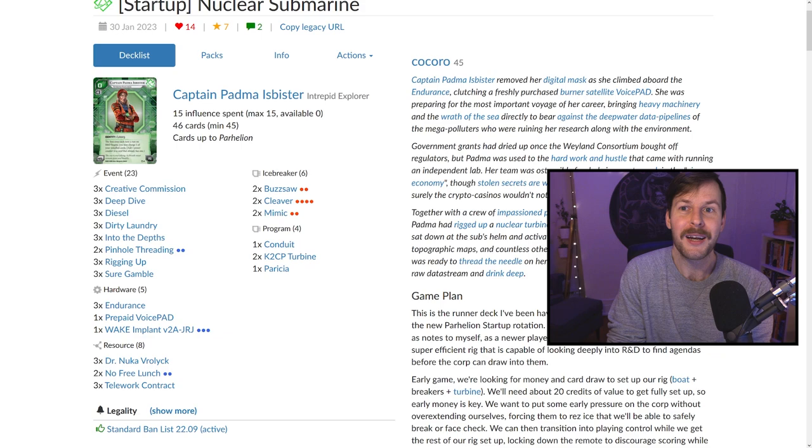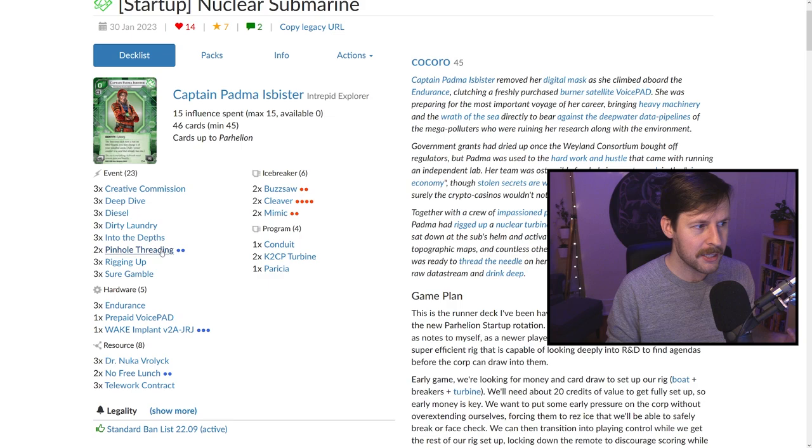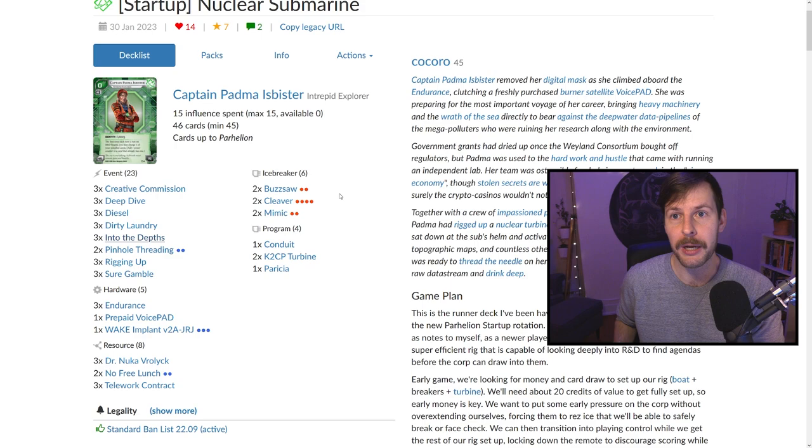One benefit of this deck is it's kind of rare to see this in Shaper — a lot of times in Shaper decks you'd see one of each program type. One fracter, one killer, one decoder — the best, most efficient ones, found consistently with Self-Modifying Code. In startup, Self-Modifying Code has also rotated, so we lean on other ways to find programs. Luckily, we have three Into the Depths, which fires consistently in the early to mid game, especially once we get Endurance down. But this deck has two of each breaker, which means even if you lose your Cleaver, it doesn't mean you're out of the game. With two of each program, we're also more likely to find what we need early — it provides both flexibility against program destruction and consistency.